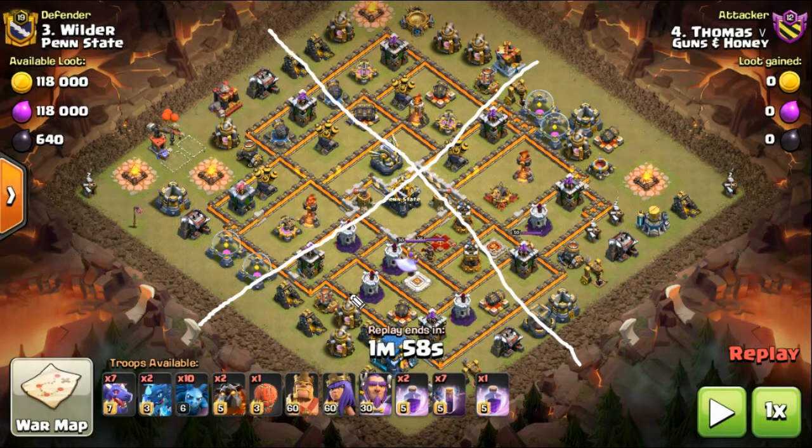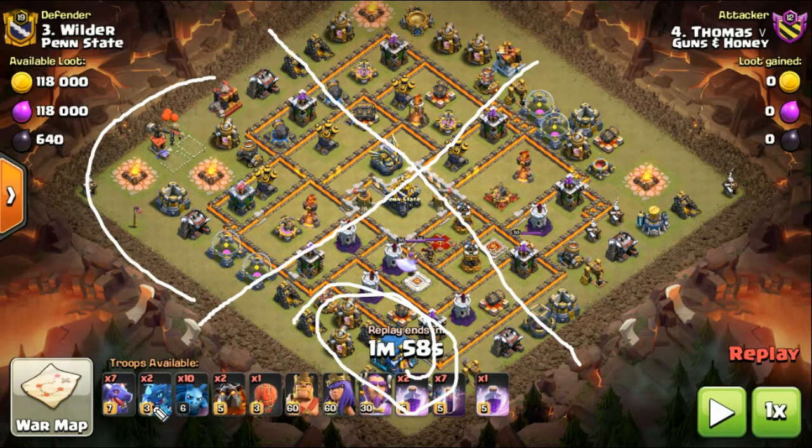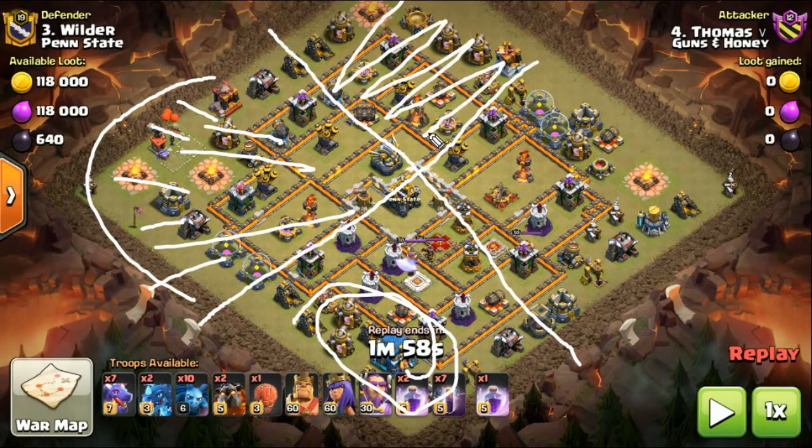We're going to have the heroes dealing with this little section here. We've got to deal with the Town Hall — it's a weapon, it's going to be protected. You know it's either going to have all four Teslas or at least a couple, there'll be some protection around it. We've got 10 Minions for funnel creation, two Electro Dragons to also help create the funnel, and then the Dragons coming in this way. We've got the Bat Spells — the dangerous Bat Spell — basically going to take out all of these weapons.